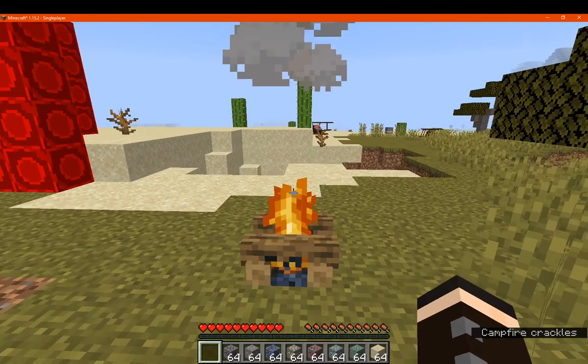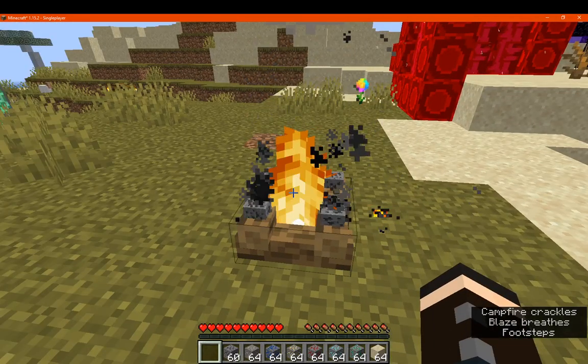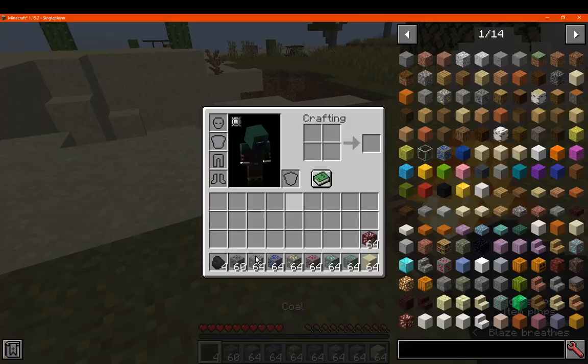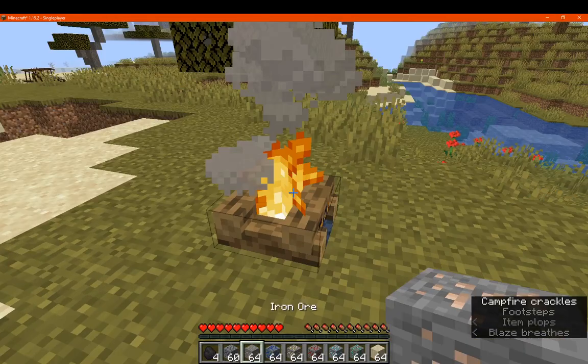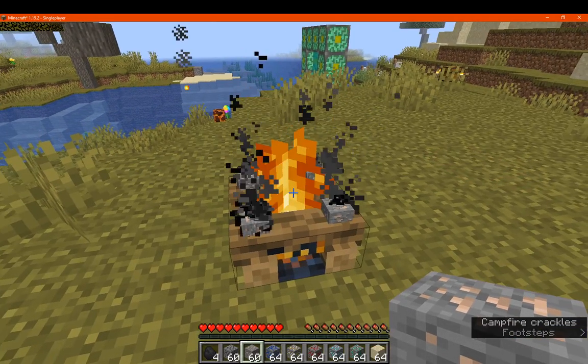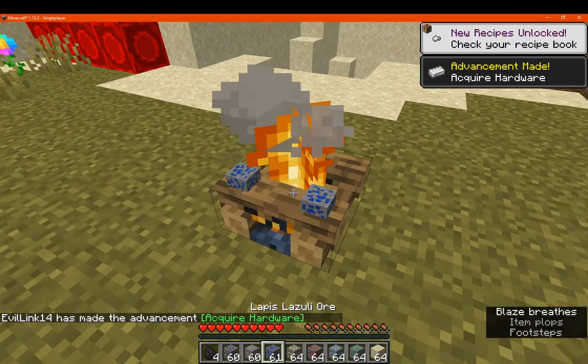So we've got a campfire here, we'll just put a bunch of ores on. Those that you typically use fortune on are going to be the ore itself, silk-touched mostly, but you'd probably want to use this for something like iron, gold, or glass for the most part — but if you do have the others, they do work.